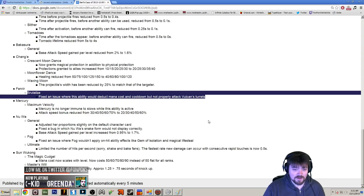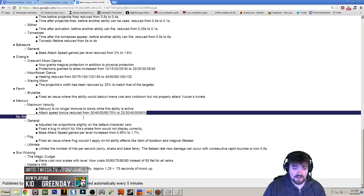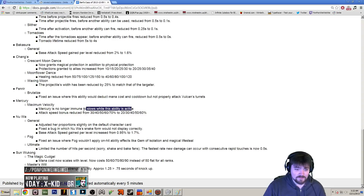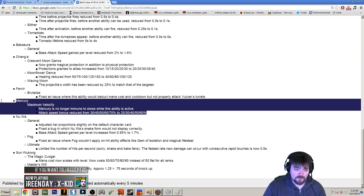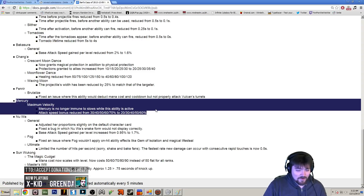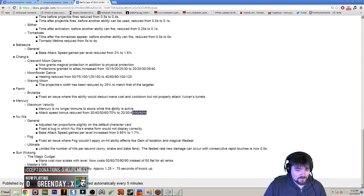Generally, once Mercury got on you and you only had slows, he would just chase you and kill you. Now you can actually slow him and get away. It also reduced his attack speed some, so he's going to scale into the late game a little less. This slow vulnerability change is actually pretty significant — you can kite him more effectively late game. His ultimate is still really good, so we'll have to really see how much this changes when we play him, but he's going to be in a much better spot.